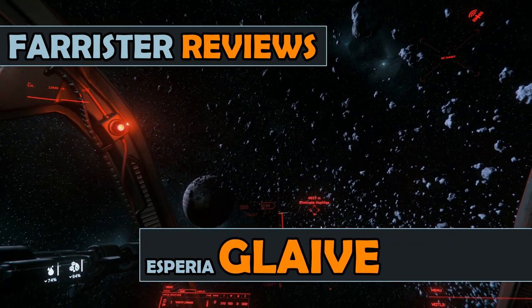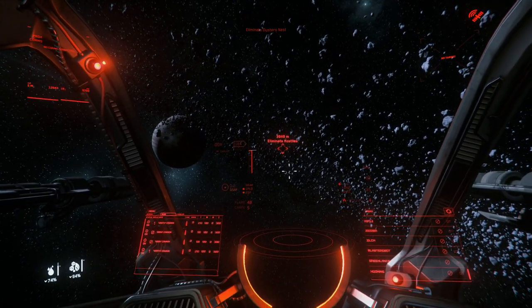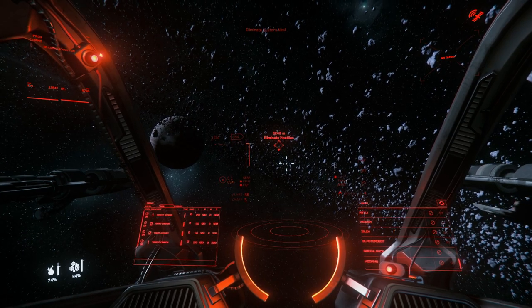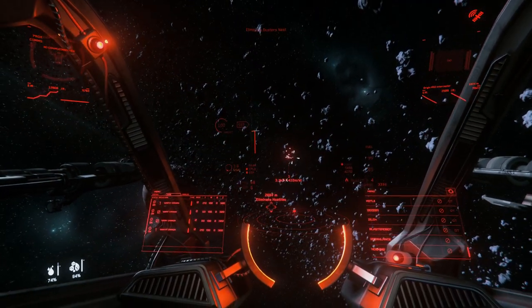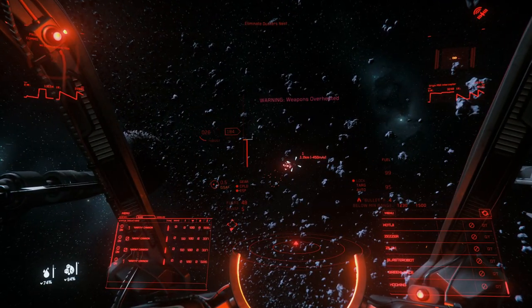Star Citizen is currently in alpha testing, with the Glaive as one of the flyable ships. She's described as a medium fighter crewed by a single pilot. Largely, however, the Glaive carries two very large cannons, with the ship built around that weaponry.